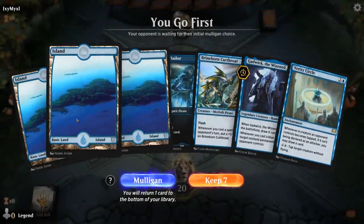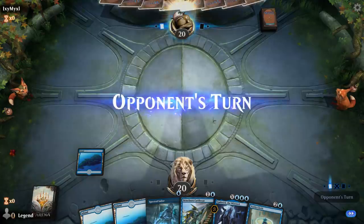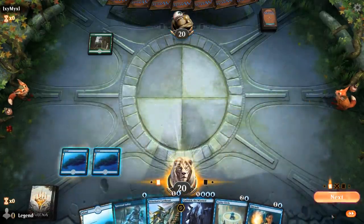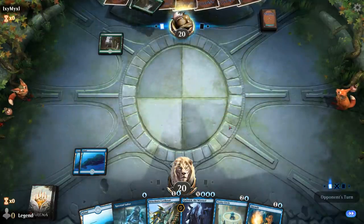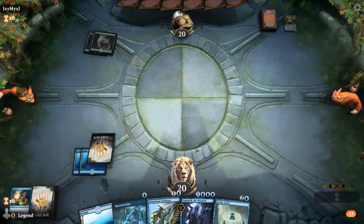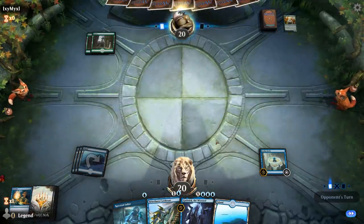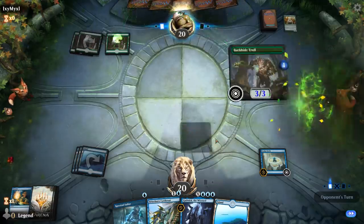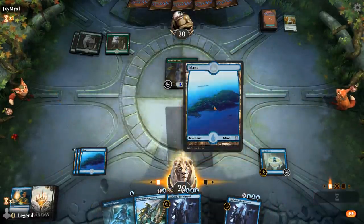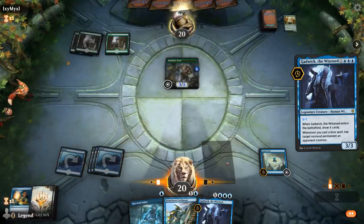We're on the play with a pretty good looking hand — both our combo pieces, some instant speed creatures. In this hand I'm okay waiting on Sailor so we can combine it with Circle and Gadwick in play. Opponent on mono green — Paradise Druid's probably got a Quench coming. We'll play Circle first so we can maybe draw a card or two with Gadwick. If it's a mono green creature deck, I like our chances with Gadwick as they'll be unlikely to have much removal for him.